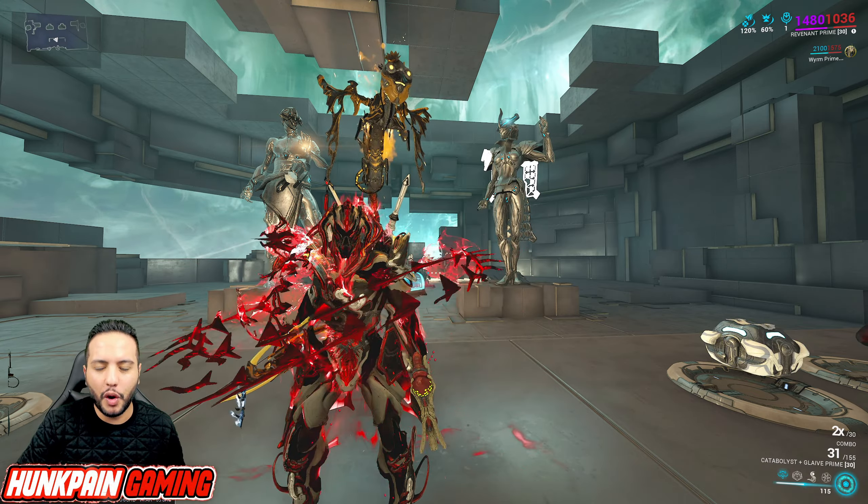Starting as always with a friendly approach for new players: take the weapon blueprint from the Biolab in your Dojo. This weapon deals primarily corrosive damage with built-in elemental combinations like toxin and electricity. It has one punch-through and is primarily a beam weapon. When you reload, it throws a grenade at enemies — that grenade is a secondary damage source. The grenade's damage, critical chance, status chance, and explosion range are all affected by how many bullets are left in your magazine when you reload.